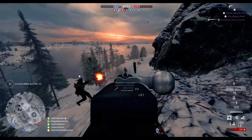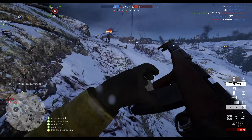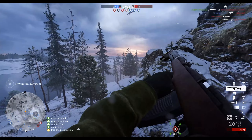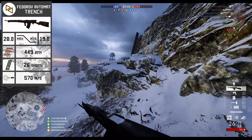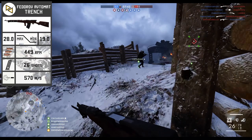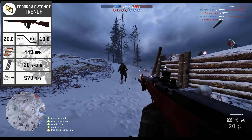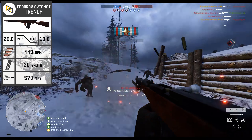Let's get straight into the stats. As a baseline for today's weapon review, we're going to be looking at the Trench variant of the Fedorov Avtomat. It comes with a maximum damage of 28 and a minimum damage of 19, giving you a 4-shot kill all the way out to 27 meters, a 5-shot kill between 28 and 33 meters, and from 34 meters onwards a 6-shot kill.